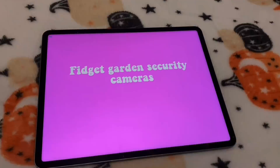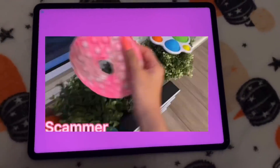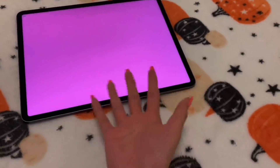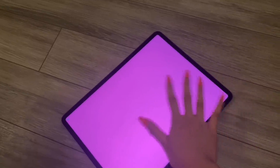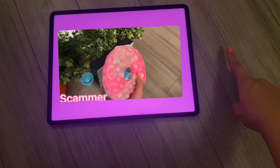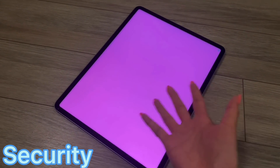Okay guys, we're here — Fidget Garden security cameras. It doesn't look like anyone came. Wait, who was that? I can't believe it — there was someone taking our fidgets the whole time. I better go to the Fidget Hut security and show them this footage. Hi there, I would like to report a thief stealing fidgets at the Fidget Garden. Here is the evidence. As you can see in this video, they came over to the Fidget Garden and took all of the fidgets, including the fidgets of my neighbors.